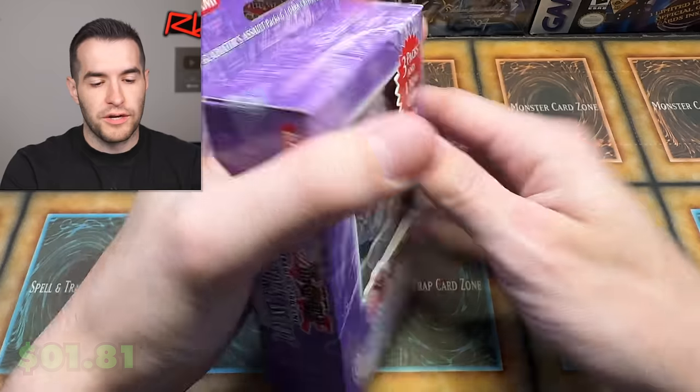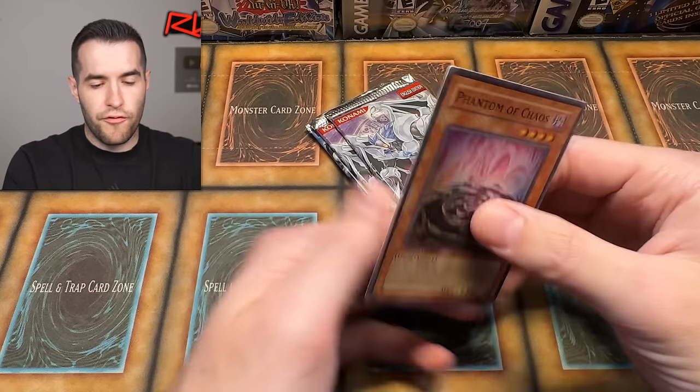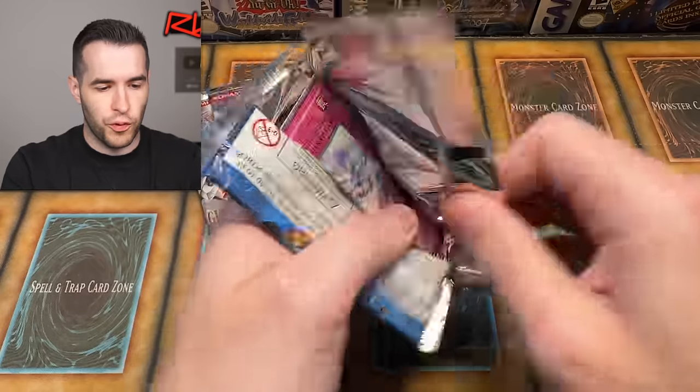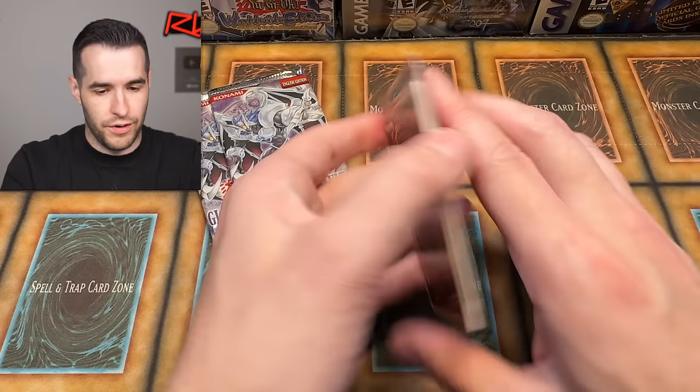We have three, seven left. Number four — Phantom of Chaos, very cool. Dark Crisis. I've opened nine packs and we pulled two foils — two ultras — and no supers or anything else. It's kind of weird. No secrets obviously. Guardian — obviously Dark Crisis. I don't think we can get them, but maybe we can get Vampire Lord — probably not, but we'll see.